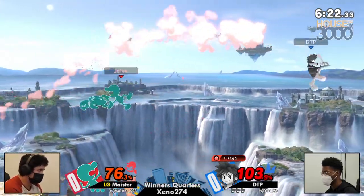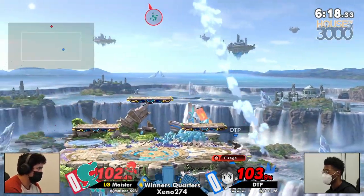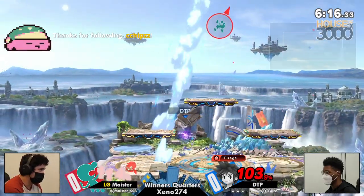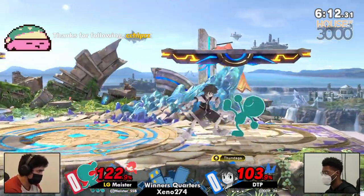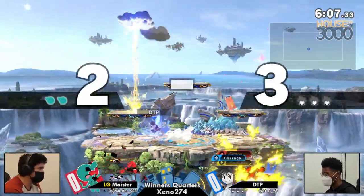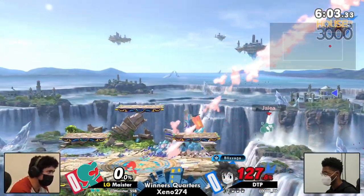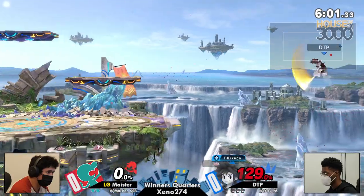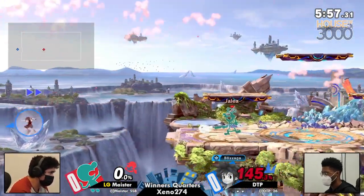Despite Game & Watch's obvious advantages in the matchup, Sora has a lot of really good stuff — the ability to space, down tilt into up smash, and Game & Watch is going to die to Sora's up air so early, one of the best up airs in the game. The shield is frame nine out of shield, covers so much space, and will kill you at the top. Sora's recovery can be very hard for Game & Watch to interact with because of so much mix-up.